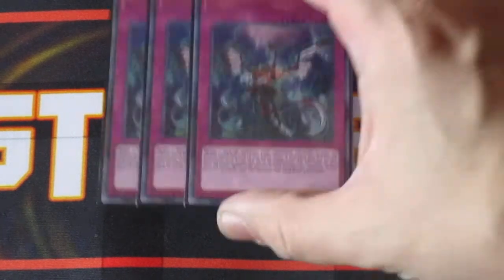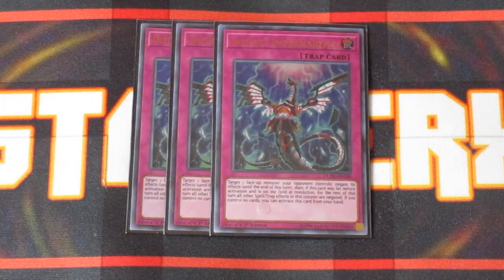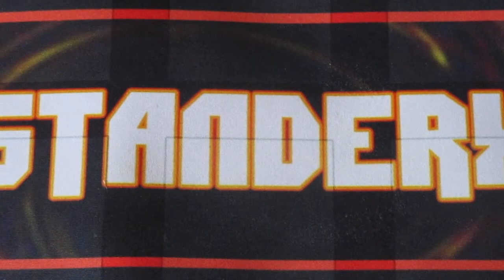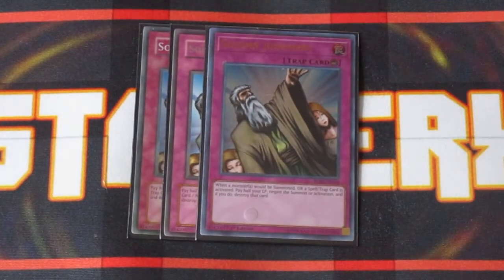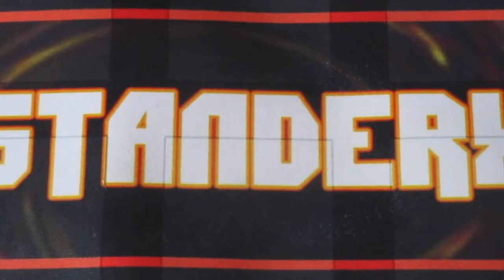For some back row, three copies of Infinite Impermanence — a very good going-second card to block monster effects when you have little to no monsters on the field. Set it on the field and you can block cards that are in the same column, so it's worth having in this deck. And then of course the master negate trap card that everybody should be running right now: Solemn Judgment. Block summons, block spells, block traps for half your life points — always good in any situation and definitely worth having in your decks. That's it for the main deck.